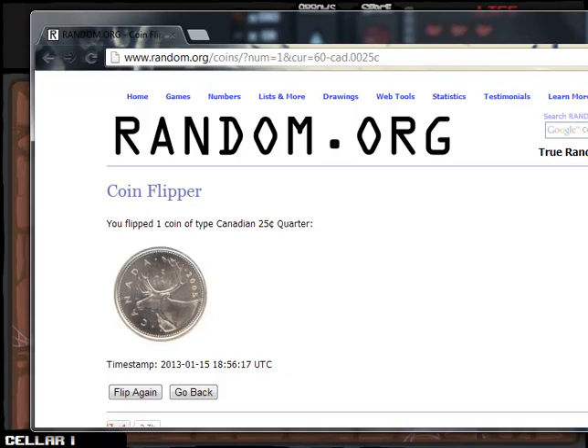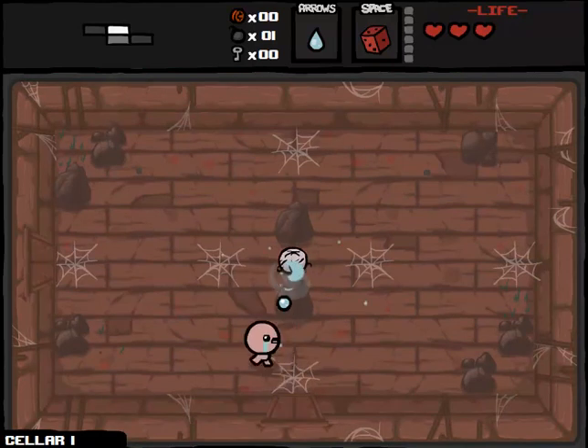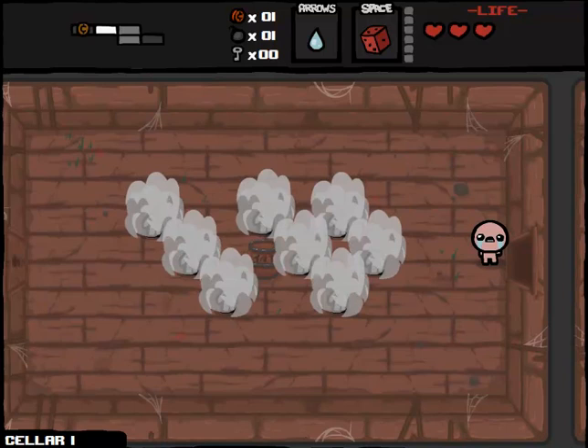We're going to be using a Canadian Quarter here, because I've got to represent the home country. If you're not familiar with the Two-Face Run, this is the second run of this type that I've done. Basically the premise is that everything is normal, but it's not a vanilla run - not even close. All item rooms, shops, etc. are available to us.